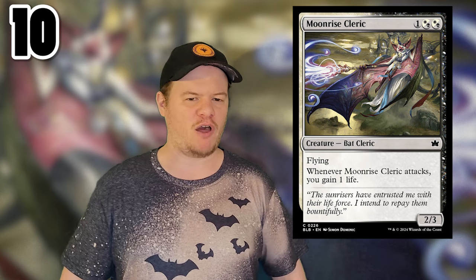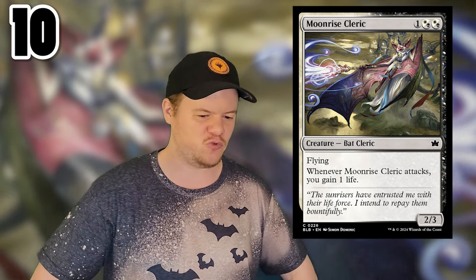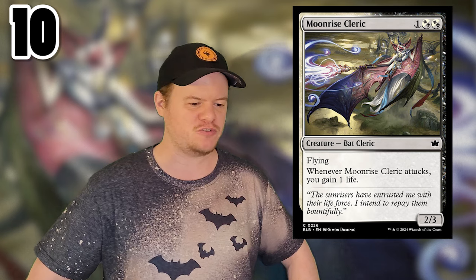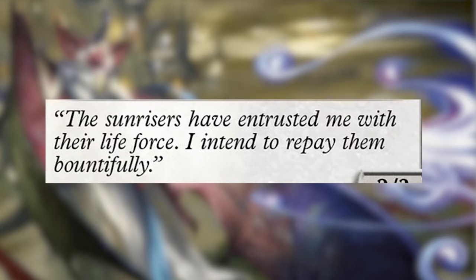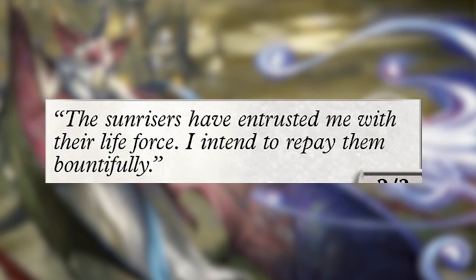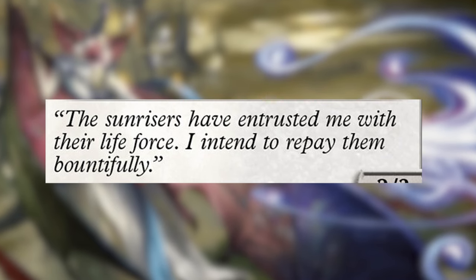You're going to hear me say that a lot throughout this list. The art is awesome, they're all just little dudes and they're super cute, and I want to pet all of them. The flavor text reads: 'The Sunrisers have entrusted me with their life force. I intend to repay them bountifully.' So that's cool — lore stuff.